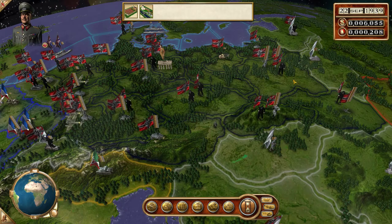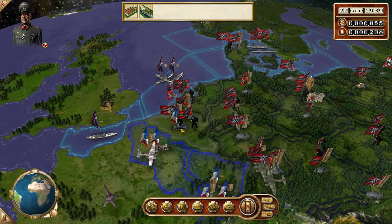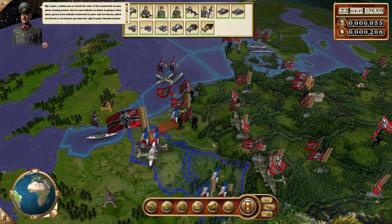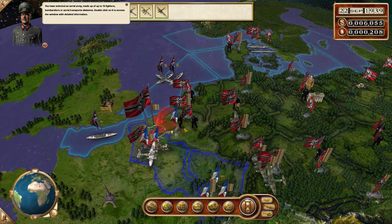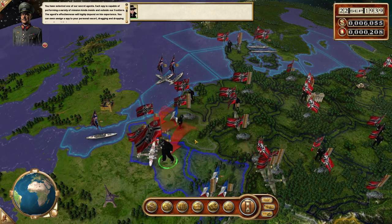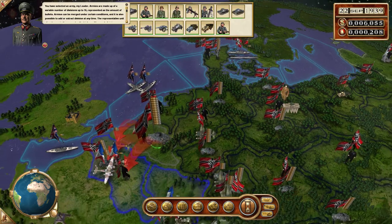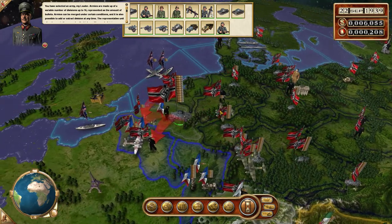We are done there. I believe it's time to attack — with an army there and a fleet. Move an agent into the area too. Keep an army here in case they attack us. Sometimes the AI will choose to invade at the same time.